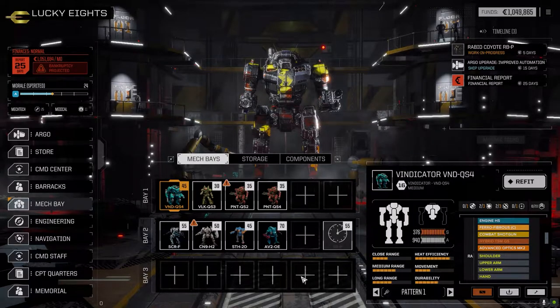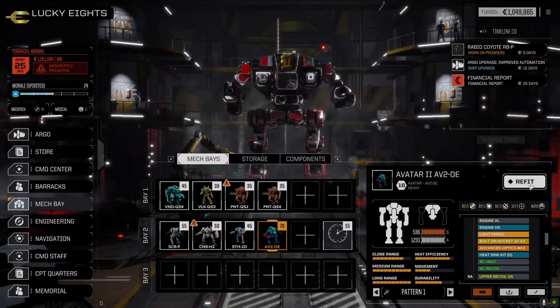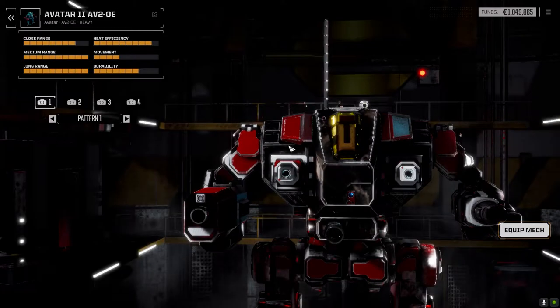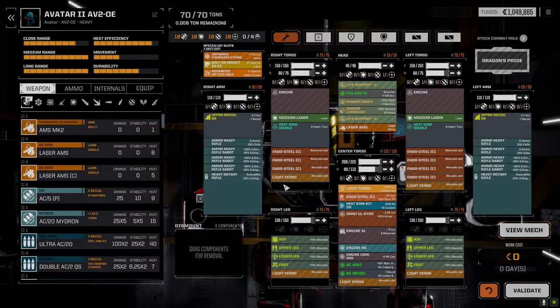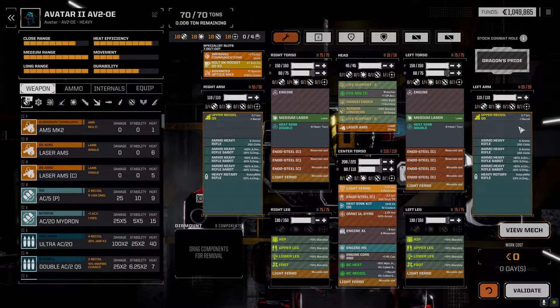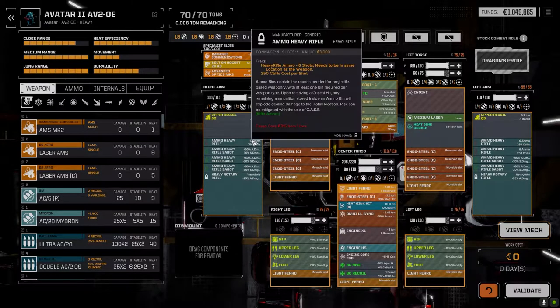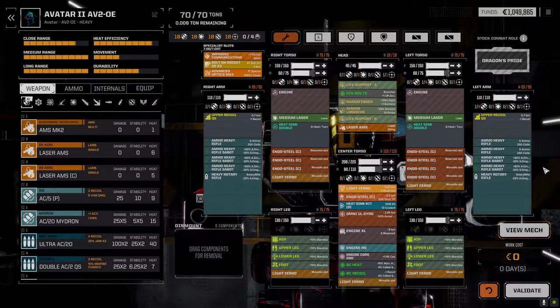First things first, I'm going to have a look at the Avatar. The poll seems to be going overwhelmingly in favor of the rotaries, so I did a rotary build on this. Let's have a quick look before we go into the main lance. The Avatar took a little bit of work tweaking. We've got upper recoil QS on both arms, giving us minus-one recoil, and a heavy rotary rifle on each arm, with five tons of sabot and three tons of regular ammo — the main goal is just to peel armor off.